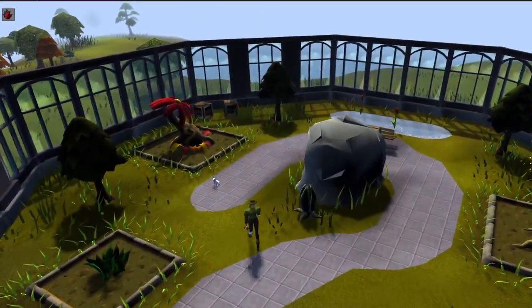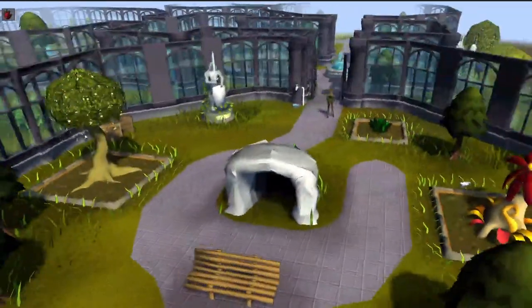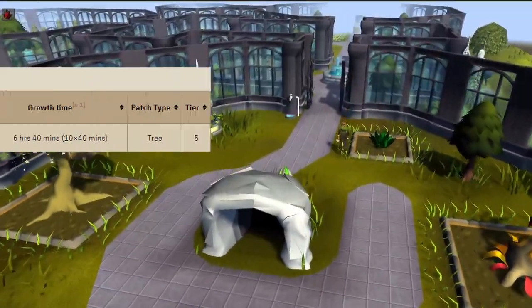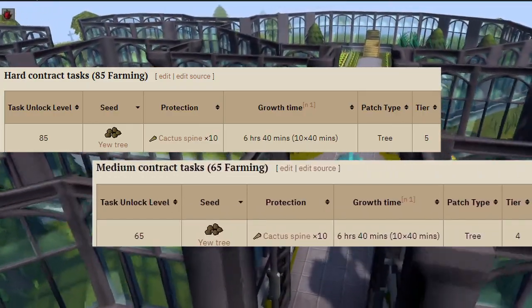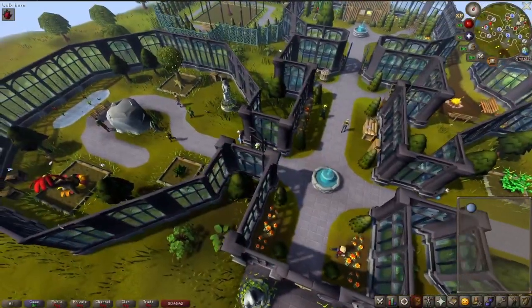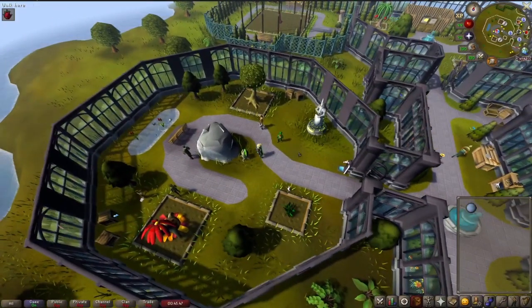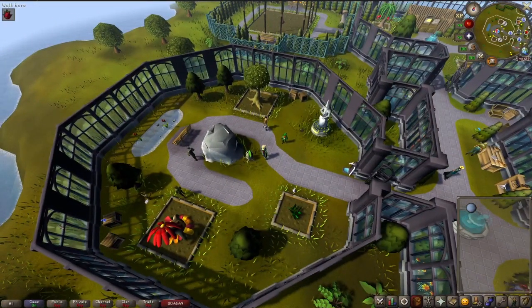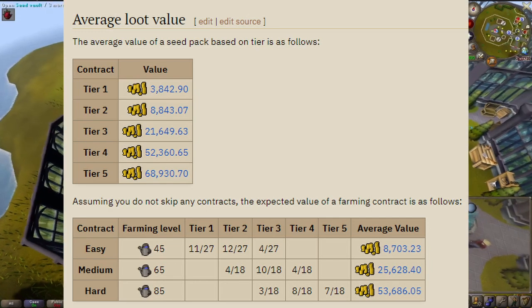It is important to keep in mind that it's not just the plant that decides the tier of the seed pack you're rewarded, but the contract level as well. A yew tree may reward a tier 5 seed pack when doing a hard contract, but when you're assigned it in a medium contract, it's only worth a tier 4 seed pack. The higher the tier, the more rolls you have on the seed reward table. With the highest tier 5 giving 1 to 3 rolls for high rewards, and a total of 10 rolls per seed pack, tier 5 seed packs end up having an average value of 68,000 gold per contract completed.